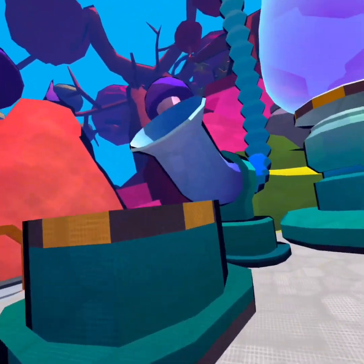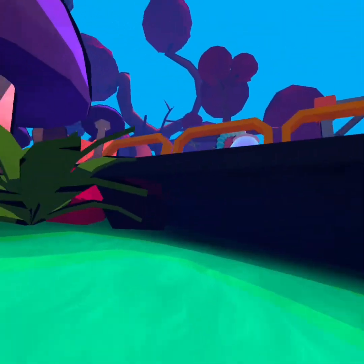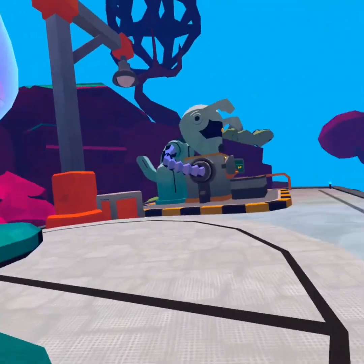We brought something back — the incubator. You hatch eggs out of it. You just take eggs, chuck them in there, and they'll hatch stuff.